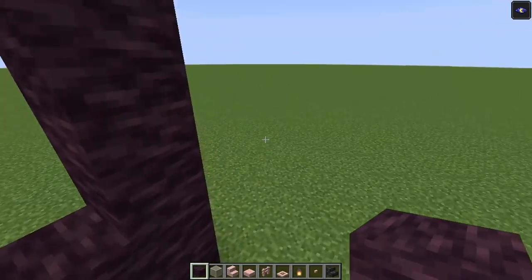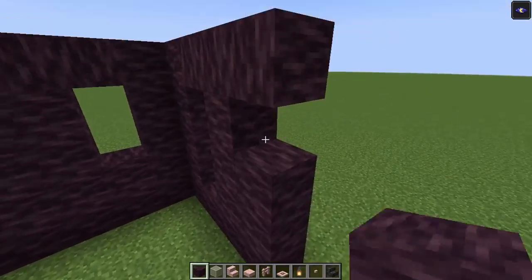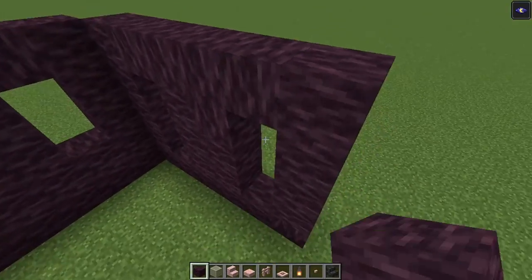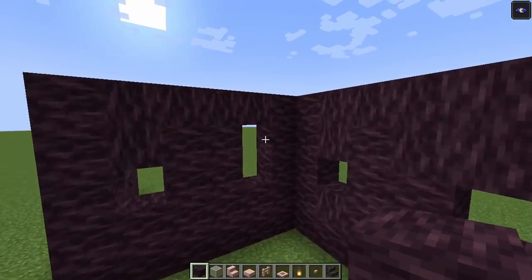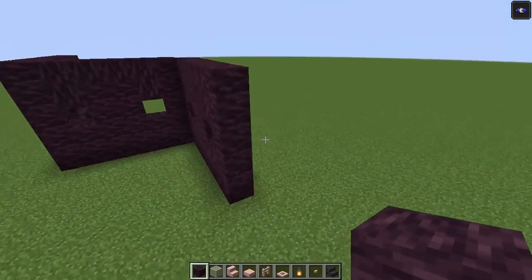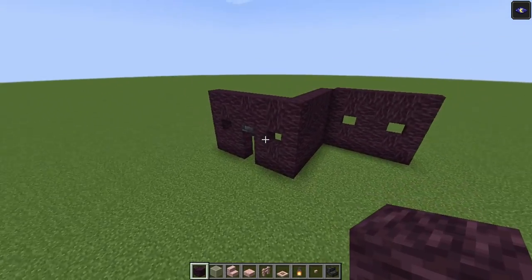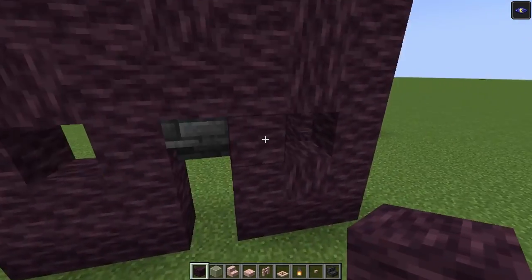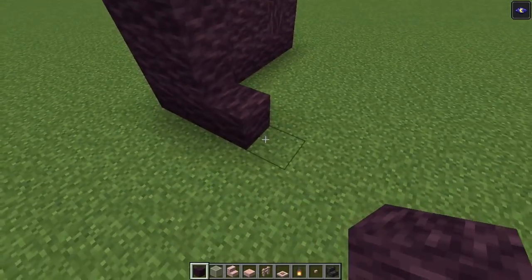Let's repeat it over on this side. Now on this side over here we are going to do the same thing as we have done on the other side, except we are going to have three windows instead of two. So I just want to go in one, two, three.